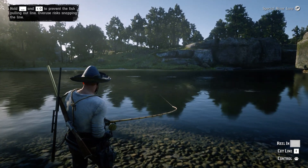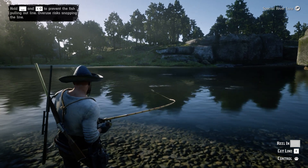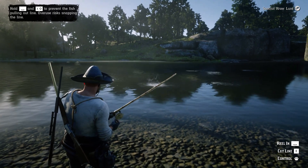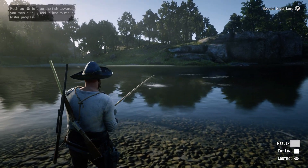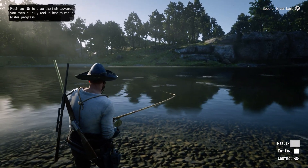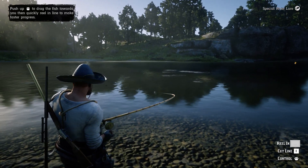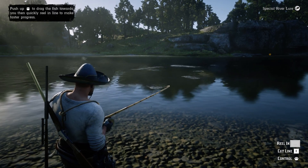I wish you could step forward at this point and get a little closer to the edge of the bank, like you would for real. But the biggest thing to remember is when it splashes, just push the pole to the right or left based on which way it's splashing. That's going to prevent line snap first and foremost. That thing is a monster.